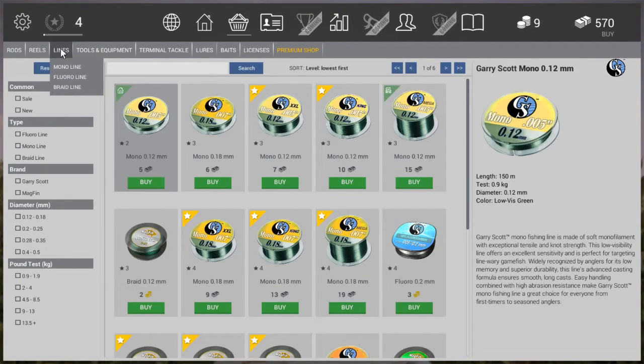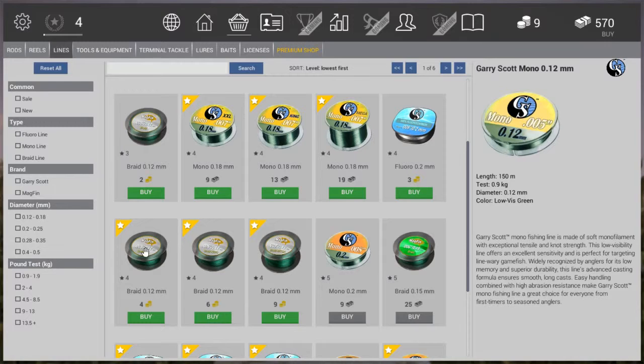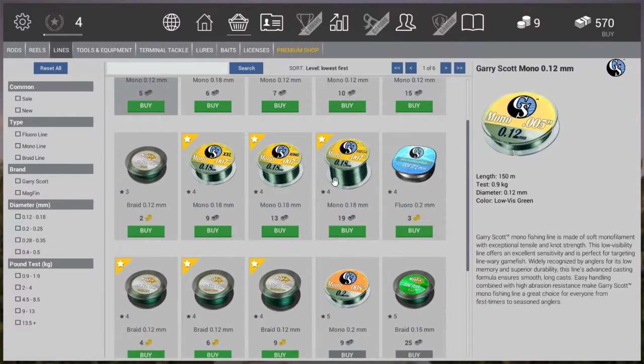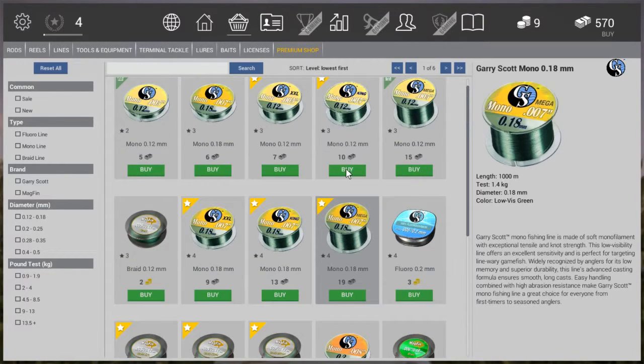Let's move on to lines. As you can see there are a couple of new lines — 4 out of 7 require gold, so I'm going to leave those. But I am going to buy this big spool of line. We're going after catfish, and the line we're currently using is 0.9 kilograms, whereas the mono 0.18 is 1.4 kilograms. That means we can catch a fish half a kilo bigger, so you definitely want that one.